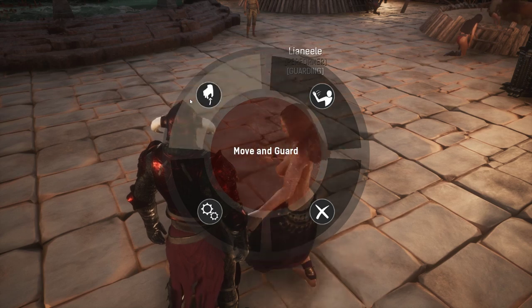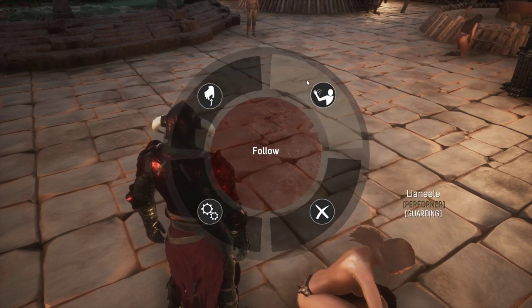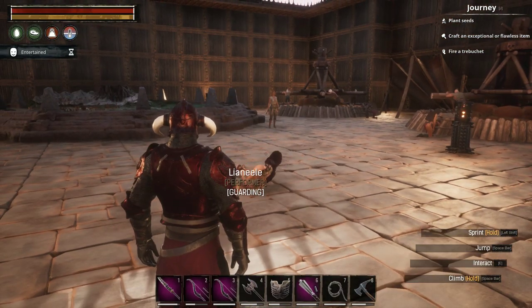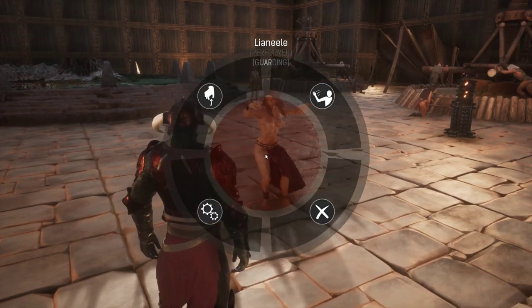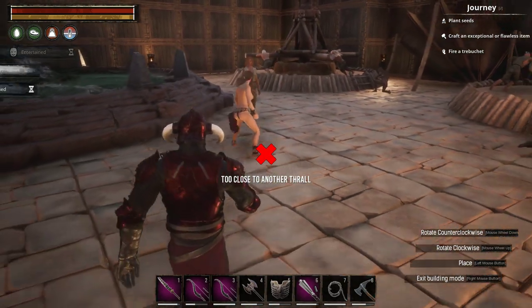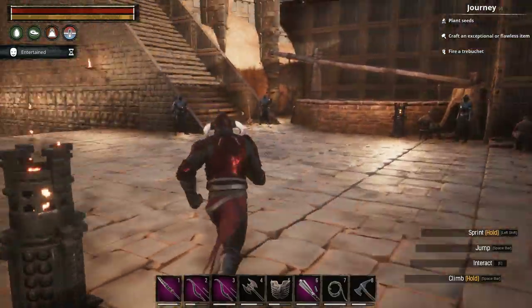With regards to placing thralls — once you have placed a thrall down, and this also applies to pets, you cannot put it back in your inventory. You take thralls out of the wheel of pain, place them in your inventory, and then place them wherever you want. You can also have them follow you or pick them up and move them around, but you cannot place pets and thralls too close to each other.